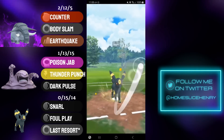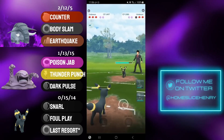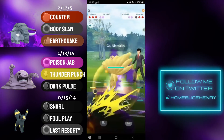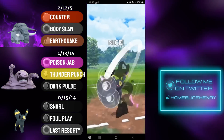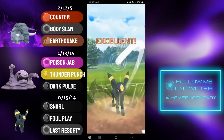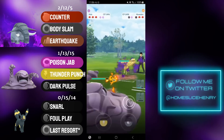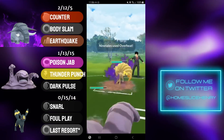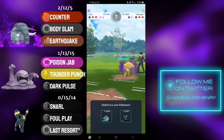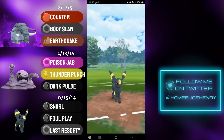Opponent sends back in Umbreon, and as you can see, I am running Last Resort. I thought about TMing to Psychic, but I ended up really liking Last Resort as I ran into a lot of Umbreon mirrors. Opponent is going to send in their final Pokemon, which is revealed to be Shadow Kanto Ninetales. I'm firing off the Foul Play — that will be shielded — and now I can send in Kanto Muk. Kanto Muk is an incredibly effective pick, as outside of Donphan it really doesn't have a lot of checks.